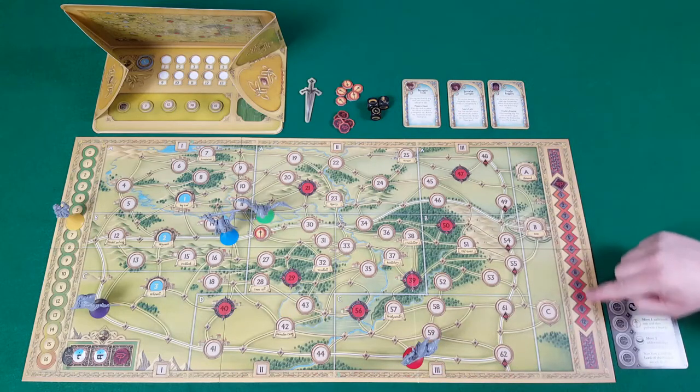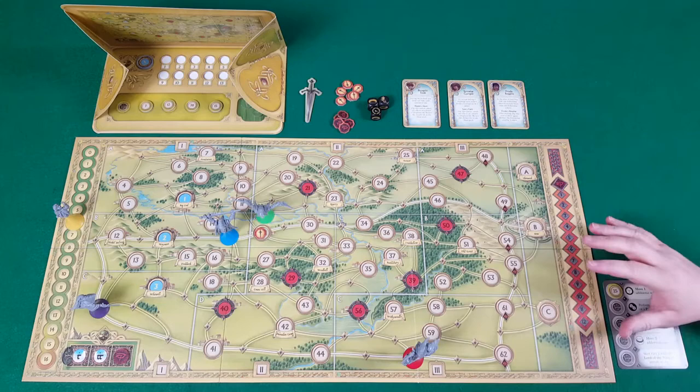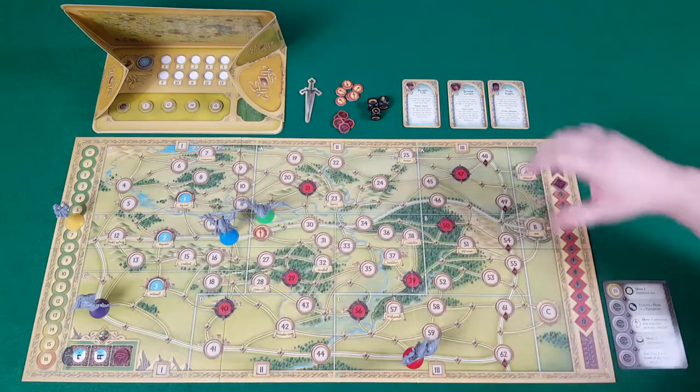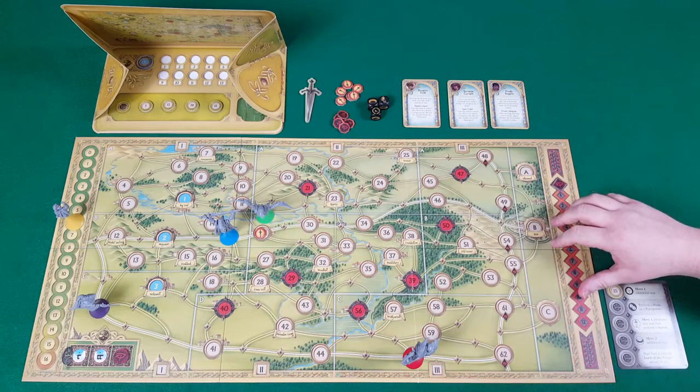Frodo moves down the corruption track, and if he ever hits 12 at any point, even at the very end, Frodo is lost and the game won't proceed to part two. Frodo has 16 moves to get to Bree, and he'll gain a lot of corruption if he doesn't get there in time, making it very much a race.